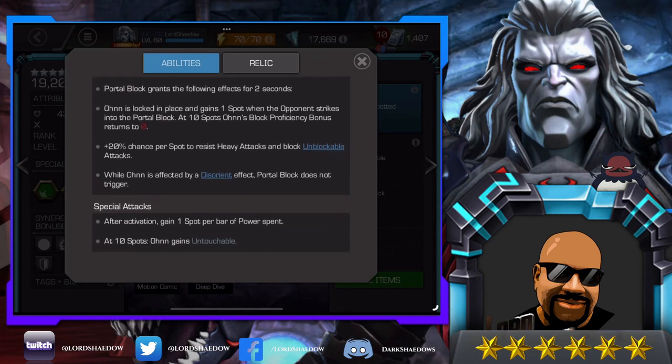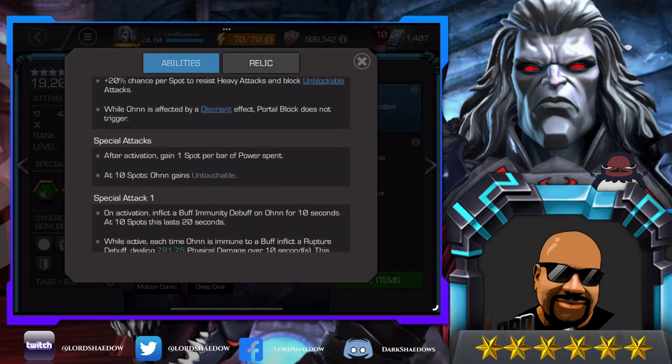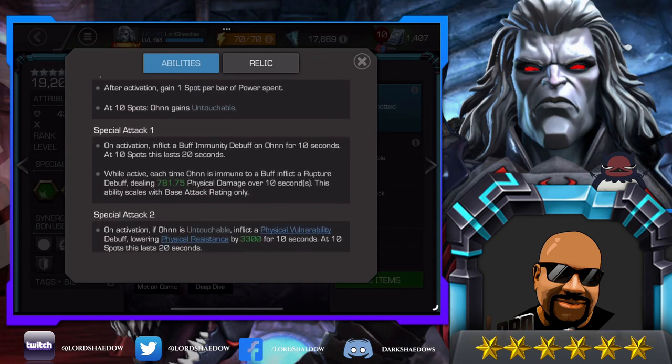While Owen is affected by a disorient effect, portal block does not trigger — so try not to get disoriented. Special attacks after activation gain one spot per bar of power spent, and at 10 spots he gains untouchable. We already read what untouchable does, and now we see that it triggers at 10 spots.